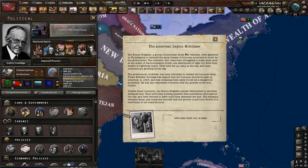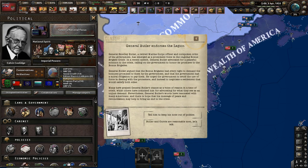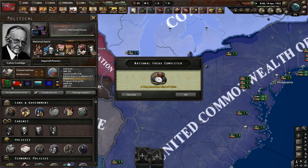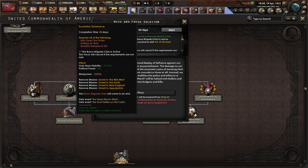This first event mentions the Bonus Brigades — we're going to hear them out, and it will start a chain. Then comes the event with General Butler endorsing the Legion. You want to tell him to keep his nose out of politics. Without Butler's support, we have a greater difficulty negotiating terms with the Legion, because he's going to fall in with the Legionnaires, who are the Bonus Brigades. This should also spur the focus streak — do a Russian Crush and then get down Escalation Dominance.